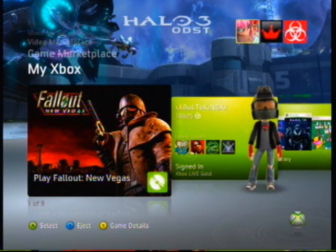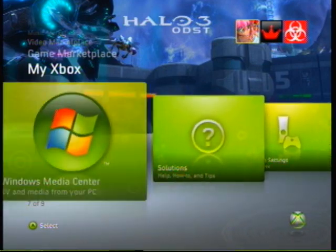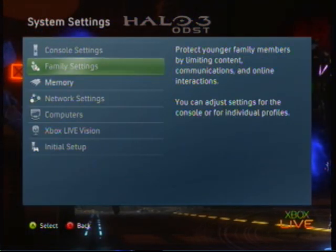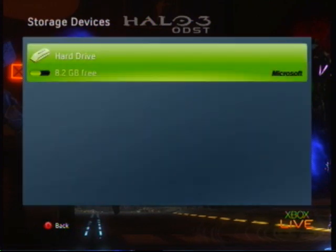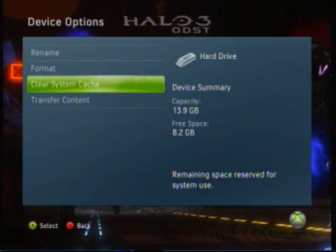First of all, you have to delete all your updates. I'll show you right here. Go to system settings, memory, tap Y, device options and clear system cache — or cache, I'm not sure how to say it.